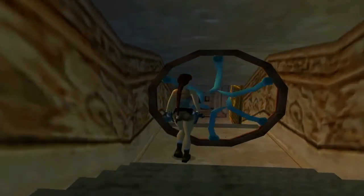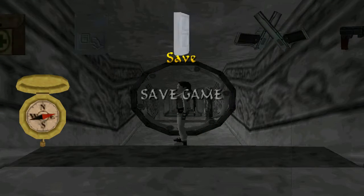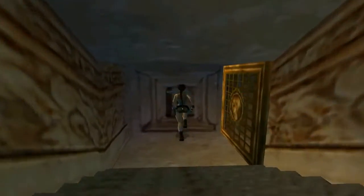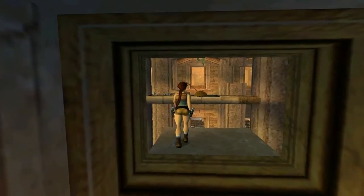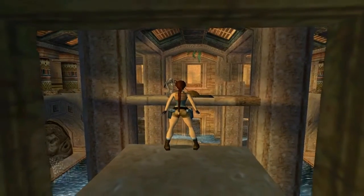There is a way to not take damage from the blade trap — it's not a hundred percent successful, you might need to keep readjusting. You want to have the blades to Lara's side and just side flip — perfect. It's not a hundred percent all the time, but keep adjusting, realigning, take a step forward, step back, and you'll eventually get it.